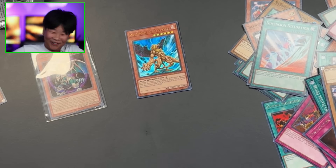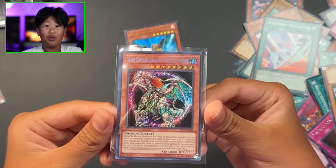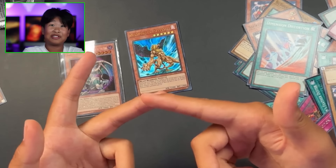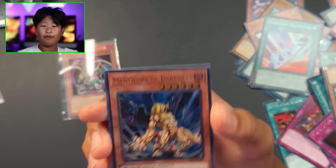Let's go! Let's freaking go! This is an awesome opening, I'm not even gonna lie. Also, I heard this used to be like a really really strong card back in the day, but now there's fusions, synchros, XYZ, link spam - yeah there's a lot. And then we have Manticore of Darkness.